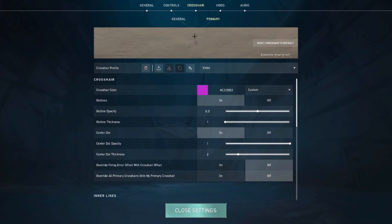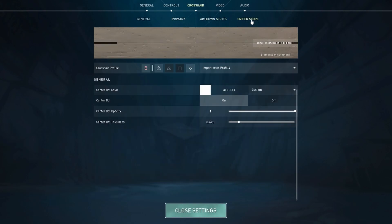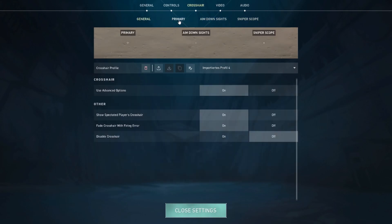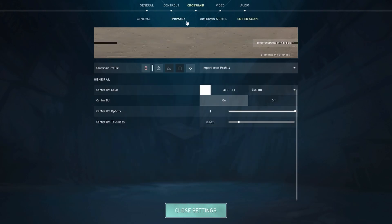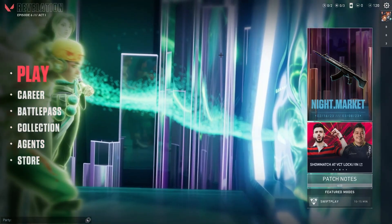Now we just have to click somewhere on our screen and you can see I have already changed my crosshair to this color — that's how easy it works. Moreover, there are even some crosshairs that have an additional Aim Down Sights and Sniper Scope option, so we would have to do it for every single crosshair: switch from General to Primary, then to Aim Down Sights, and then to Sniper Scope.